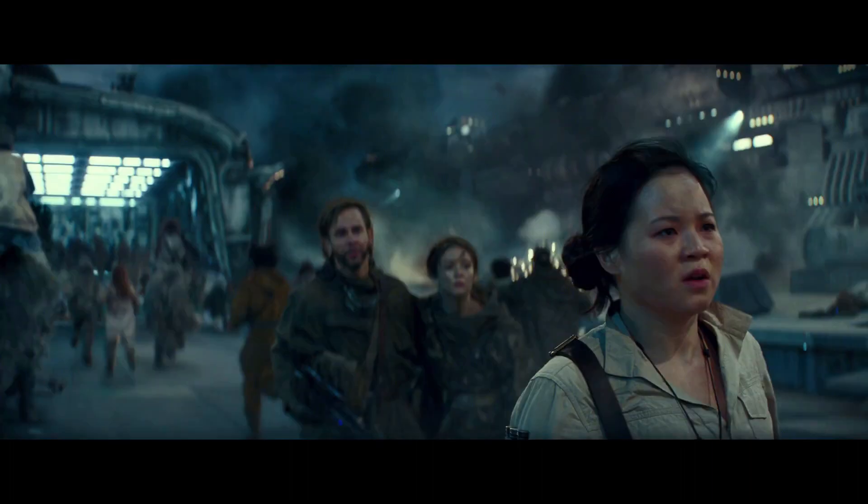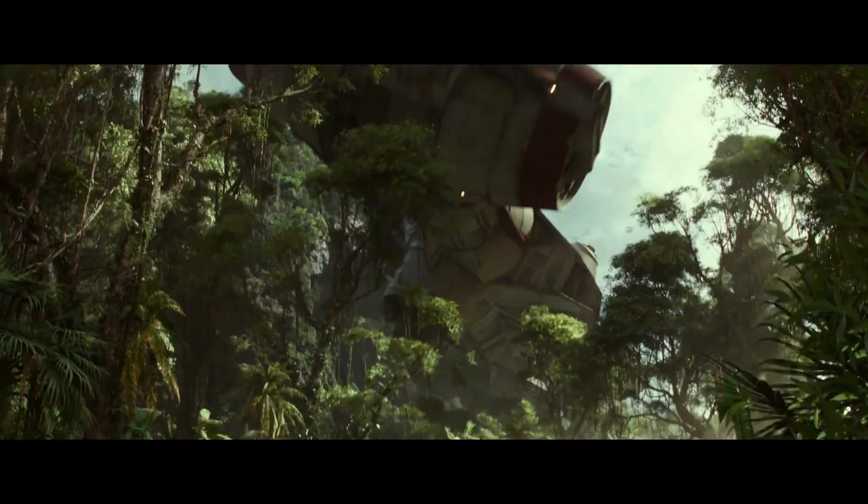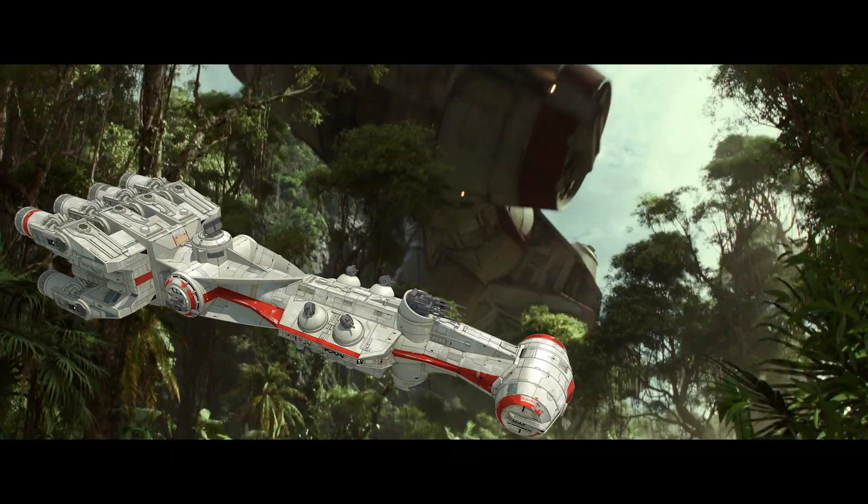Next we see Rose along with Dominic Monaghan's character and Billy Lourd's character Connix, along with a bunch of strange horse alien creatures. They also appear to be standing on the hull of a Star Destroyer, which makes me wonder if the Resistance either have their own Star Destroyer or they are infiltrating one. There's another shot of the Corvette this time taking off from the jungle planet, and the markings look strangely similar to that of the Tantive IV.